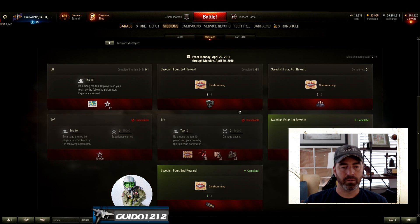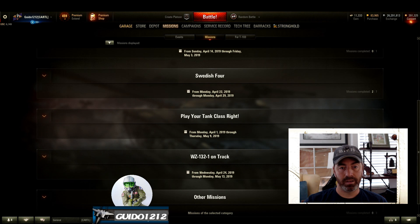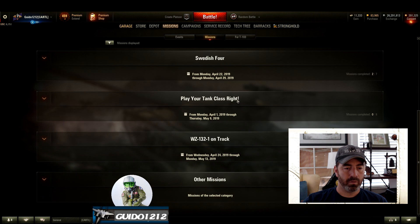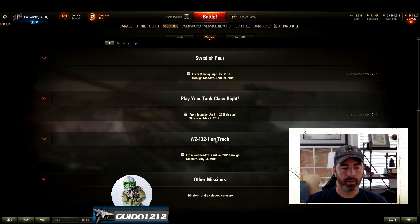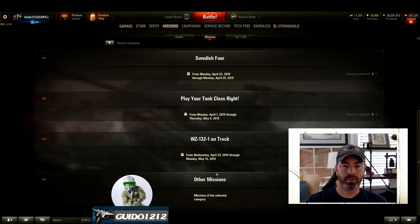Swedish mission 4 ends today as well. I did not get it done — I just didn't have time during the week to knock all the requirements out. They weren't really that hard but it did take grinding every day for six of the seven days. I only managed to finish it twice, so I'm not going to get the four or five Swedish crew members. Today's the last day — if you're on five of them today you can get your sixth. If you're less than five, it's not happening. The WG-132 is going on. Remember you've got to put a code in for the on-tracks. There's just not really much going on missions-wise — kind of quiet, calm before the storm.